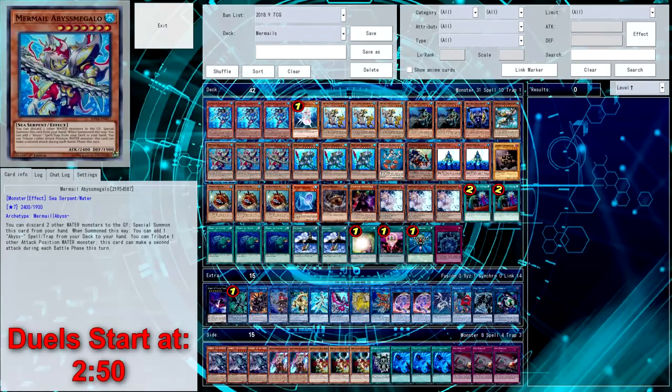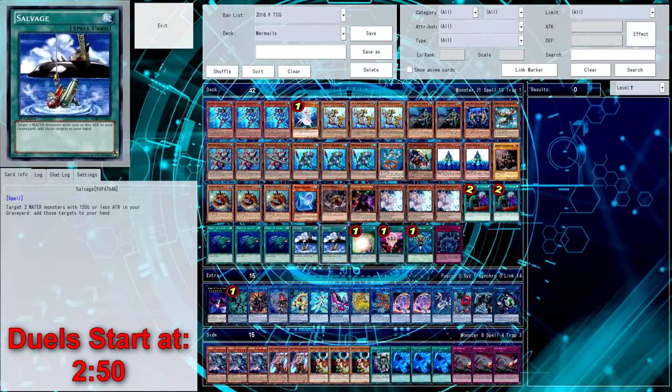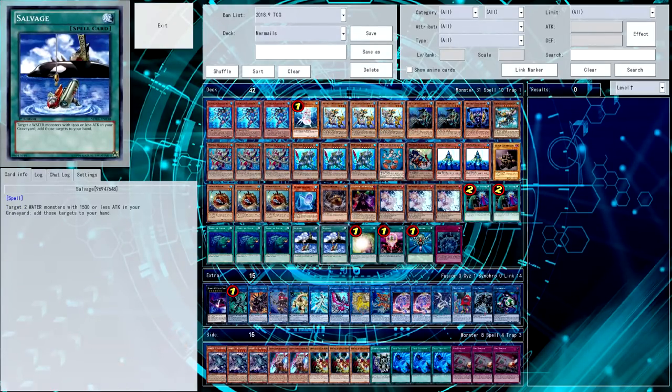A very similar list to what I played in the previous video, only with one minor change, and that is the two Salvages instead of the two Aqua Spirits. This was something that I've been wanting to test. I finally pulled the trigger on going to test it.